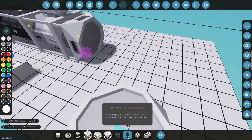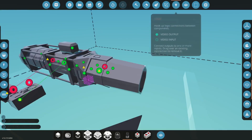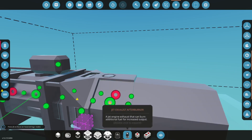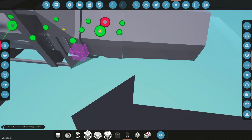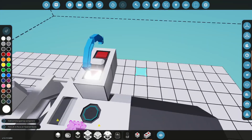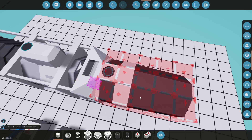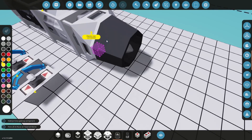And then there are two exhausts. The afterburner exhaust has an afterburner, so it provides additional thrust — a jet exhaust that can burn additional fuel for increased output. You have to put more fuel because it's burning more fuel. But for the purpose of this tutorial I'll be using the small one.